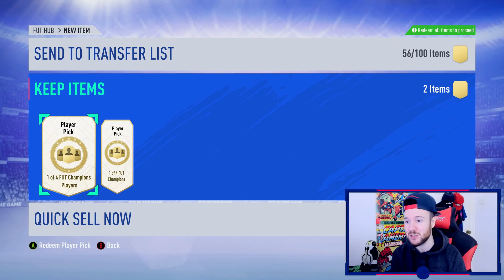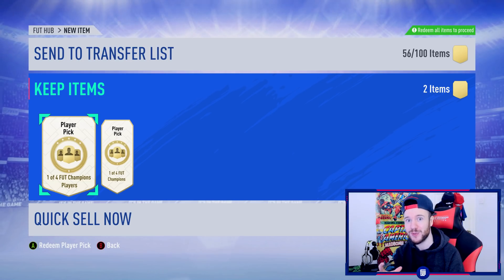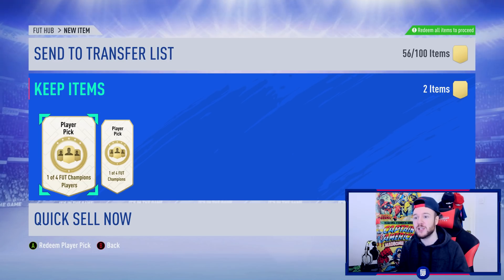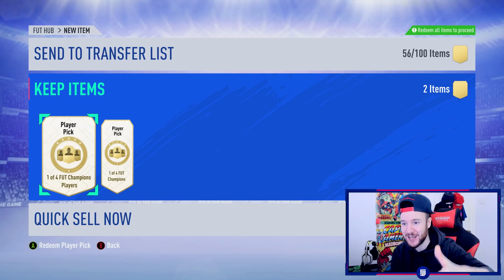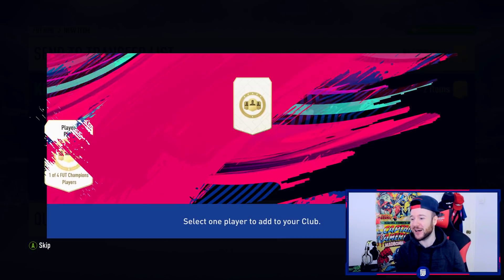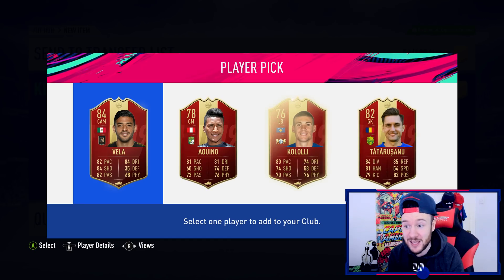It is RTG time. These packs mean everything for the series, just to help us in Division Rivals and Foot Champs. The team is going to go through some changes — to use 4-3-2 we'll have to rework the players, some will have to be sold. These are the early struggles of the RTG but that's the fun of it. We have two player picks — looking for Alisson or van Dijk. Van Dijk back to back on my main account and RTG would be quite special.